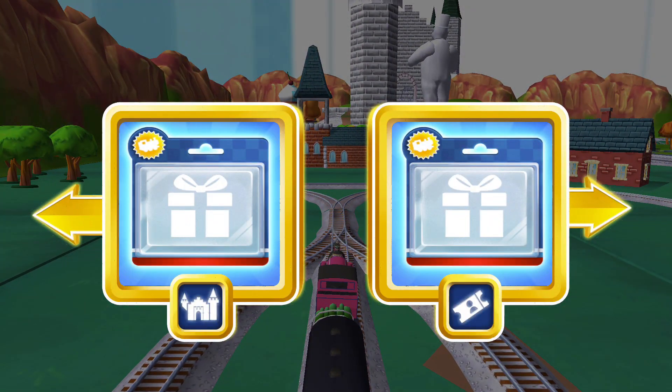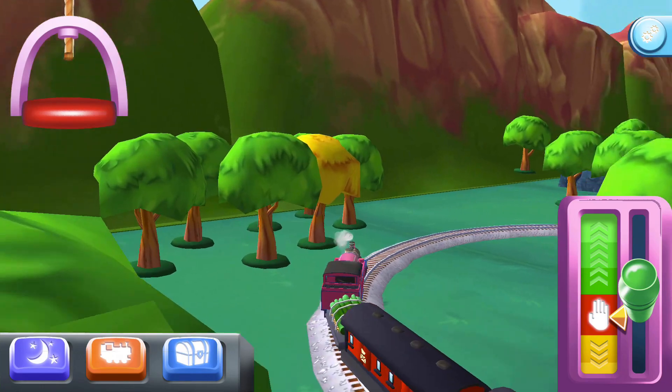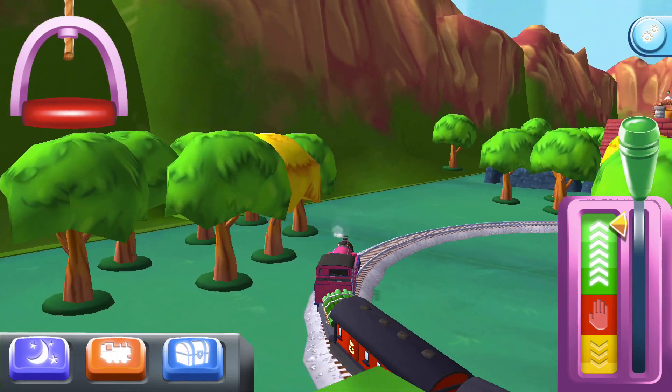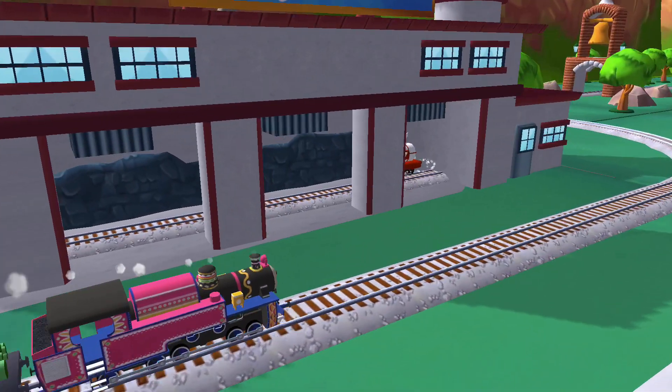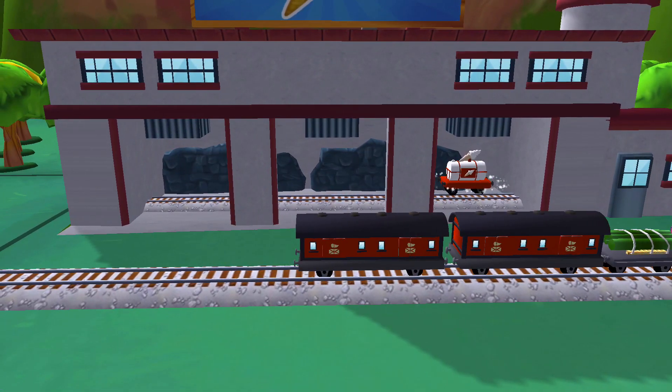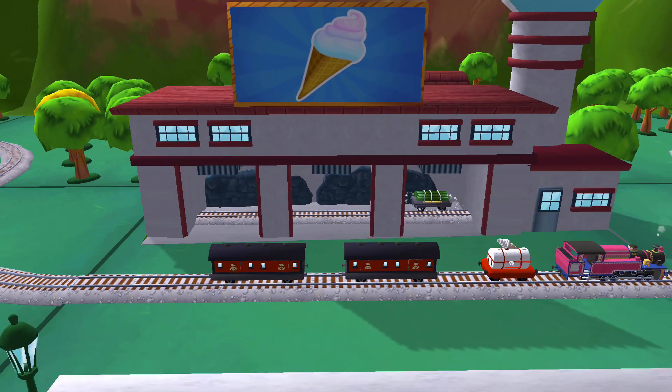Choose a direction. Right leads to the town square. The haunted castle is just ahead. A new wagon — your engine would love to pull that. That's perfect.